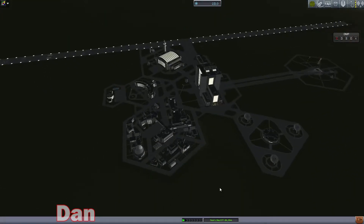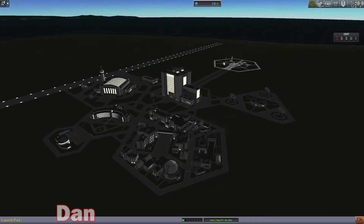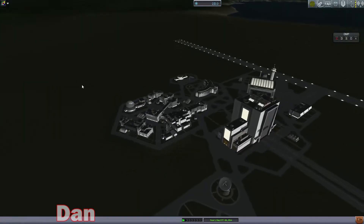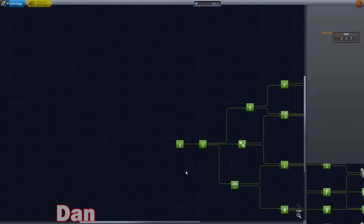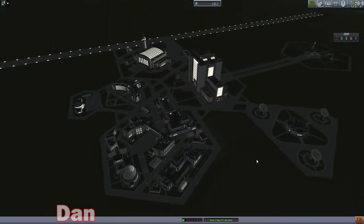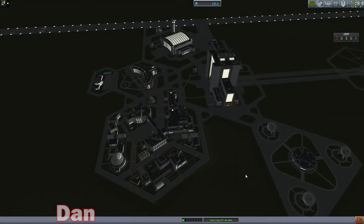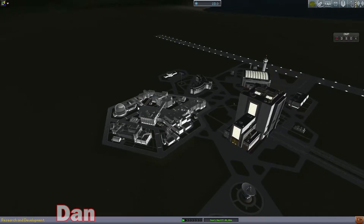We've got roughly a plan after our experimental attempts with some of the colony module stuff. Bobby's going to head to Minmus to get a little bit more science — he's a little bit behind with one or two pieces of science that I have more than he does. While he's doing that, I am going to start to launch our first space station essentially, that we're going to be working on for probably the next couple of episodes off and on.